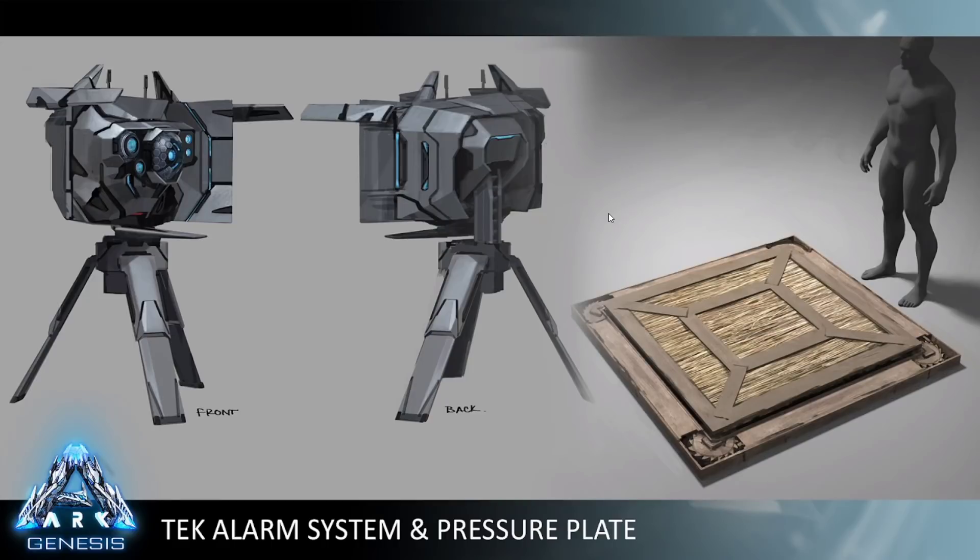For the tech alarm system it gets bigger because you can detect even more things. The tech pressure plate detects anything that walks on it and will trigger anything within a configurable range size and shape. These are going to be really exciting — I'm looking forward to seeing what kind of systems people set up with these simple mechanics. There's a whole lot you can do, and I can't wait to see what modders do with that — they're definitely going to run with it.